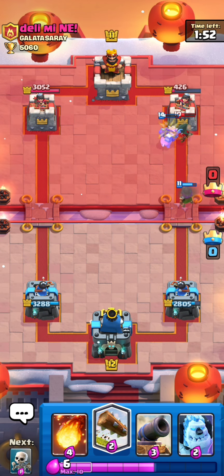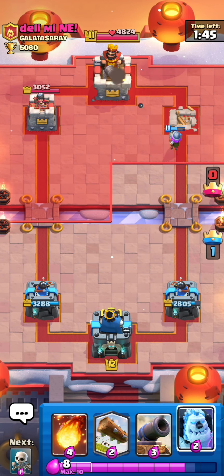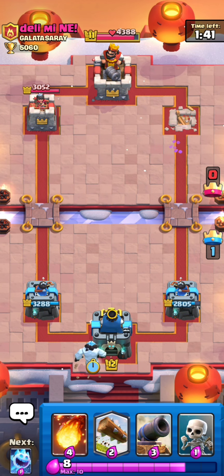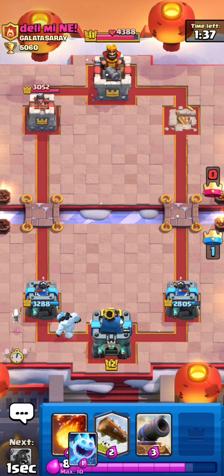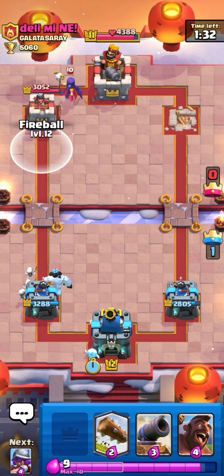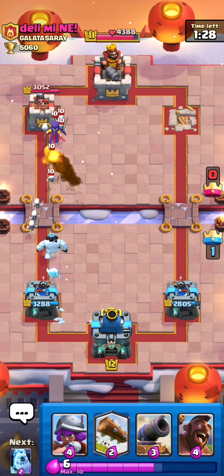He's playing PEKKA bridge spam, so my musketeer just destroyed that and also got one tower. We played very very well this matchup. Let's put an ice golem in the back because we need to cycle to that hog rider again. Some skeletons — I need an ice spirit.